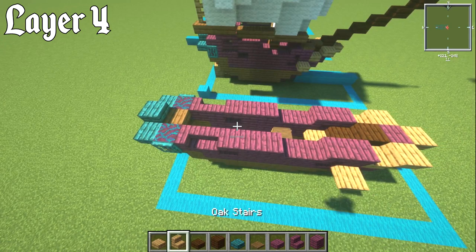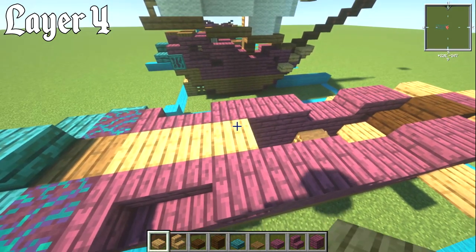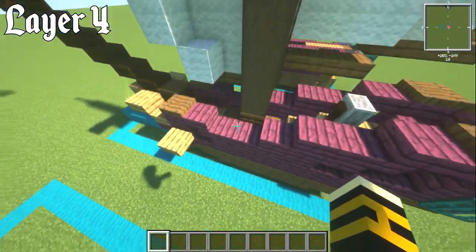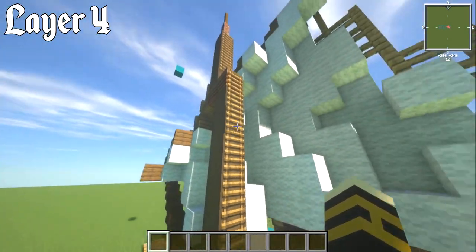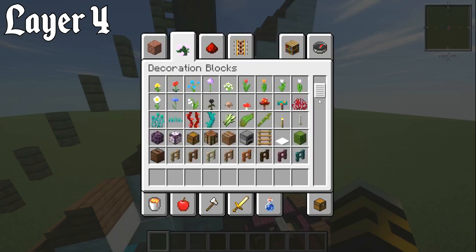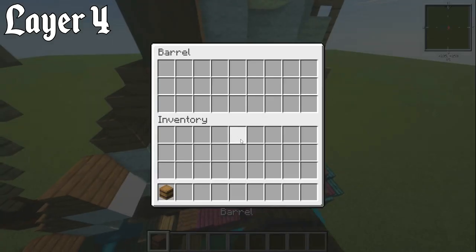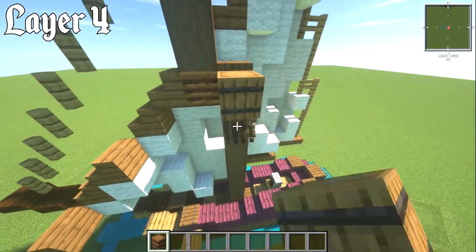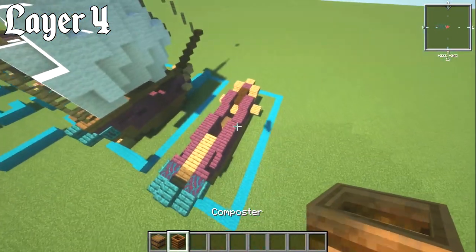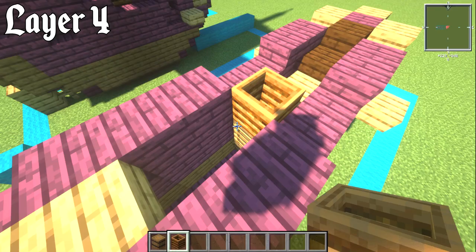Grab your oak slab and have three oak slabs on the upper going 1, 2, 3 like that. Then you can either go with a composter or a barrel — both look good for where the mast joins together. For my builds I try to use the composter now because I want barrels in and around the ship for decoration, so that's the main thing. Place that down on top of the log.